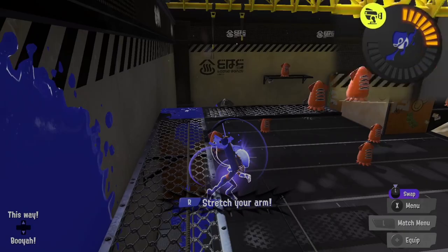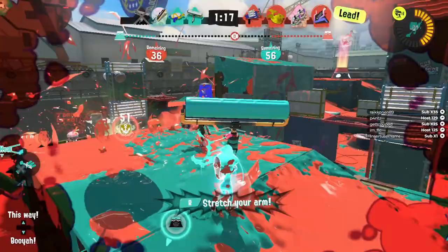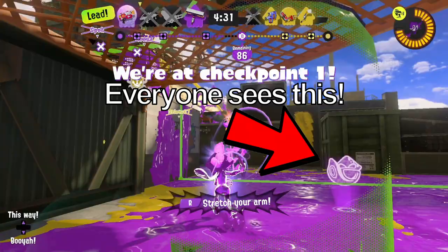It is very important to remember that each Carbon swing during Zipcaster charges the special meter faster. Planning a route before using Zipcaster is a very good way to get better at awareness. It's not a good idea to use the special and go into the middle of enemies without a plan. I would suggest going for any opponent that's alone — they're much easier to pick.